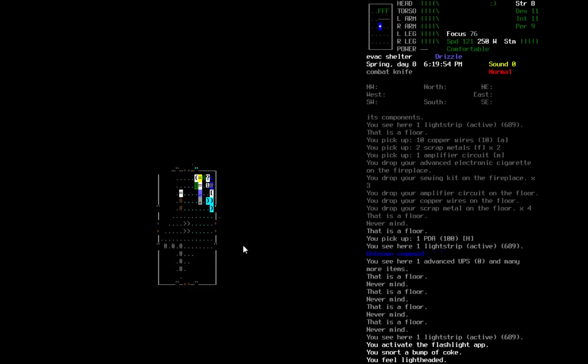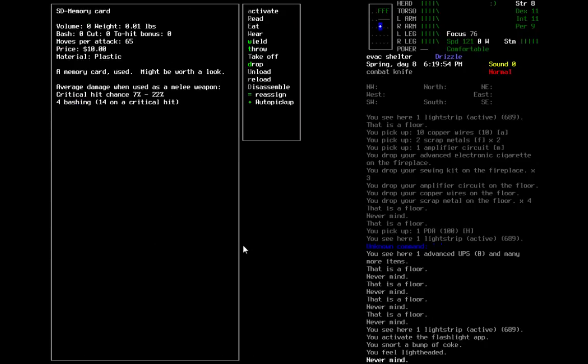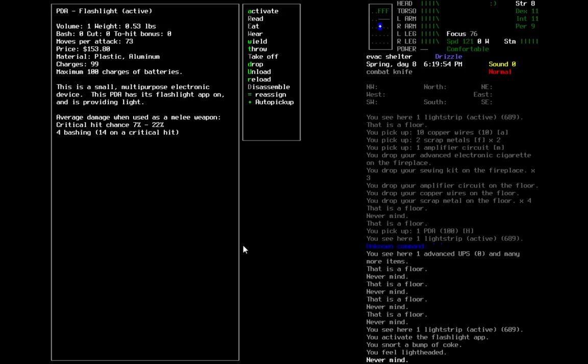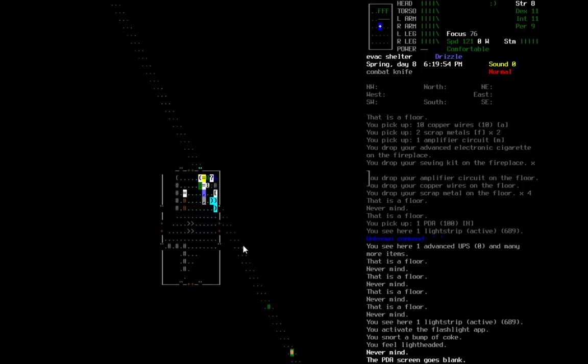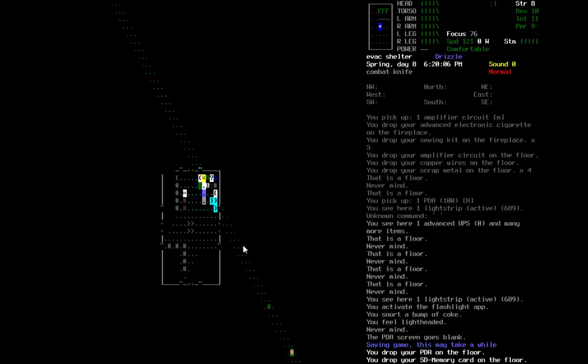I didn't mean to snort that Coke — I meant to look at the SD card. So I guess we're just going to be high on Coke for a bit. I can't use the PDA to read a memory card — I can use it as a flashlight. I guess the laptop would be for reading the card, but I took that apart.